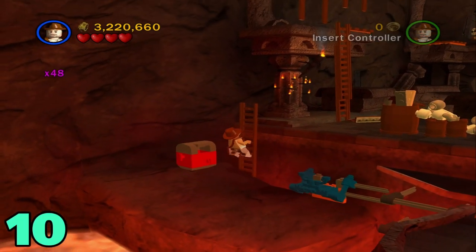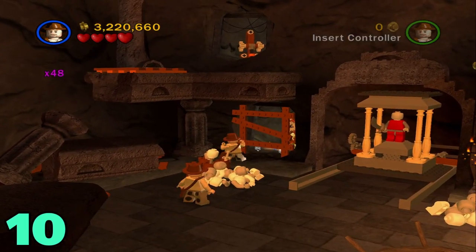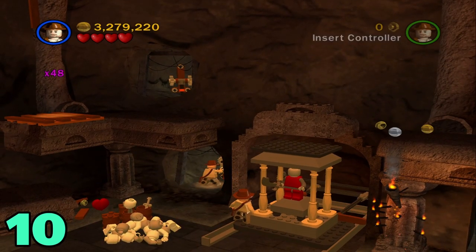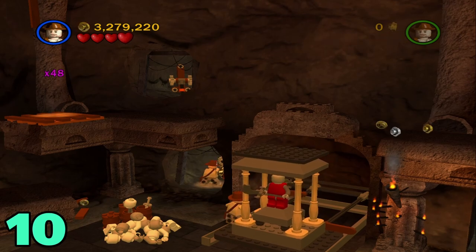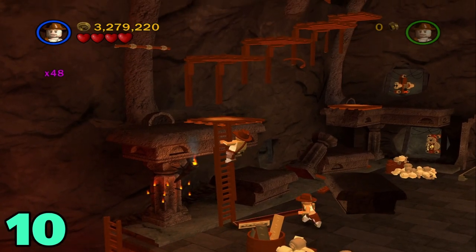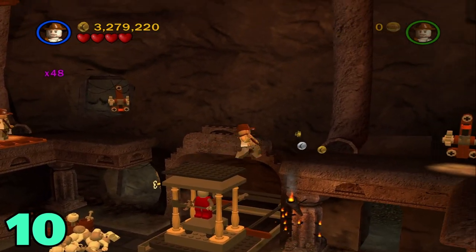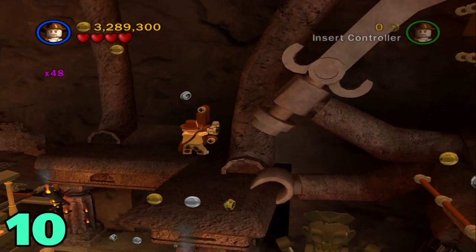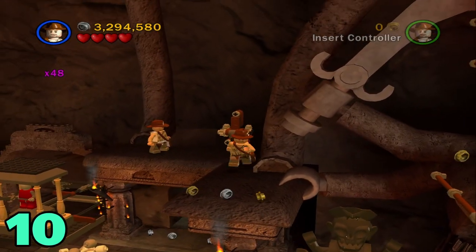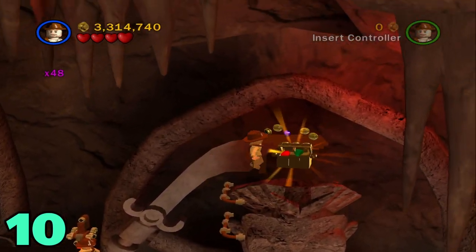Now all we have left is artifact number ten. This one is kind of just doing what the mission actually is. Head inside here and twist this so the statue comes out. Once it's all the way out, make your way over to this ladder and climb up, then swing across this gap and make your way across. Head over here, jump across this gap, make your way up the statue, and the artifact should be right there.